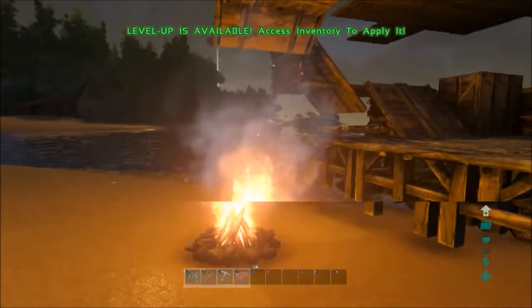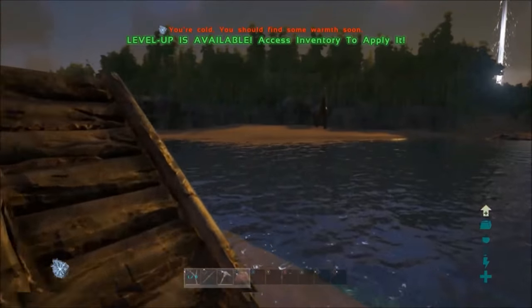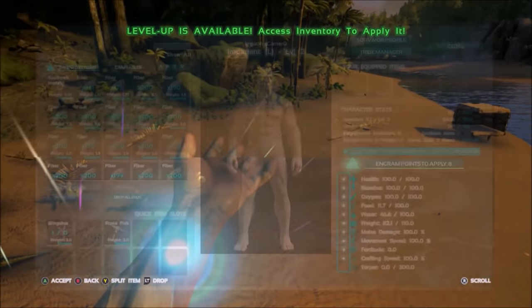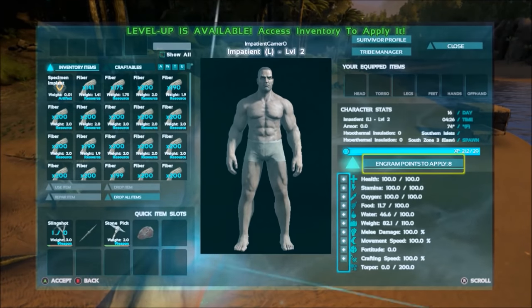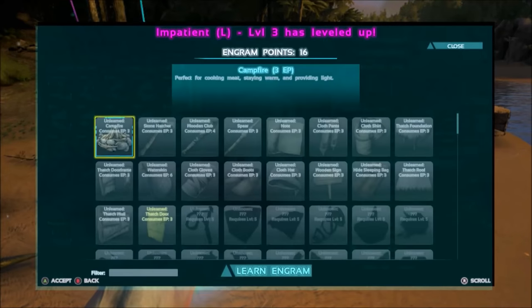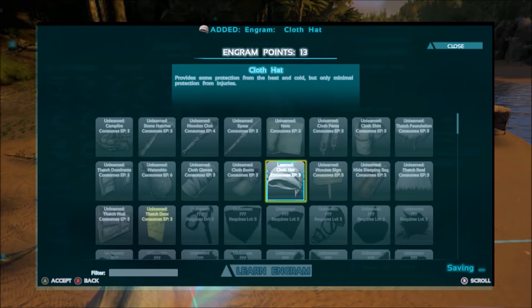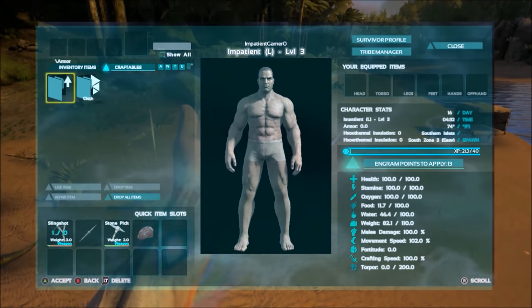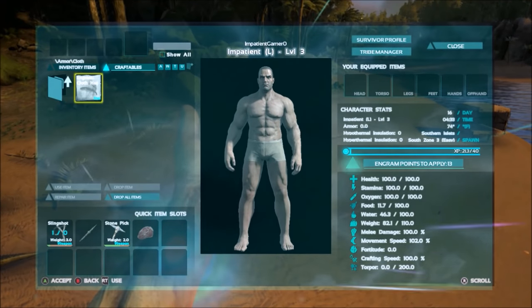So we're gonna jump straight into it. The first tip slash trick: what you want to do is get to level three and then research the cloth hats as soon as possible. So we're level three now, so let's go ahead and put our point into something and then cloth hat. What you're gonna do is just craft these hats and you'll get 0.6 experience per hat that you craft, and you'll just basically get through the early levels really easily.